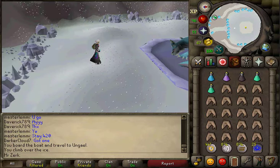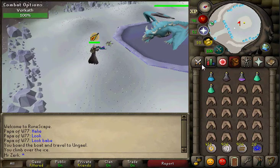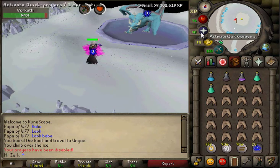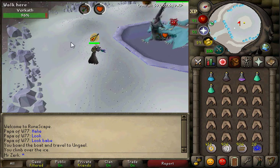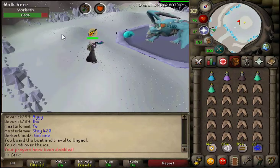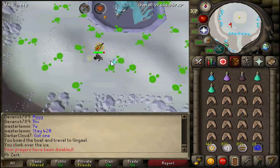When Vorkath spits a spike ball that is ranged, you're going to have to tank that one — you cannot protect from it. When Vorkath spits a purple pinkish ball at you it will turn off your prayers, so all you want to do is click your quick prayers again and it will turn back on. The other important one is when he spits a big fireball at you, because that will one-hit you so you need to get out of the way. The rest of the spells don't really matter until the special attacks come, which is every six attacks.